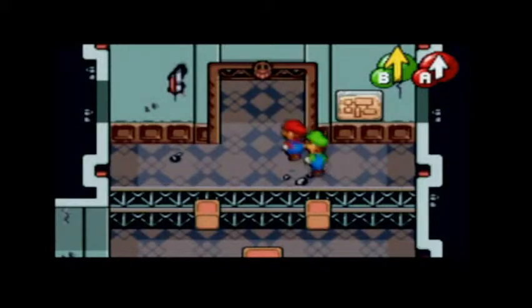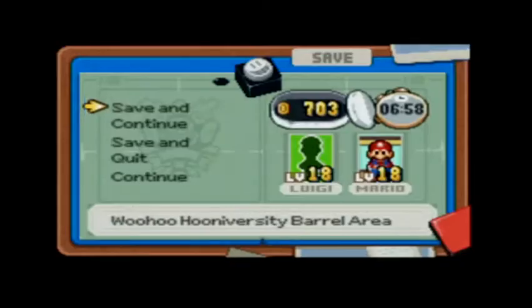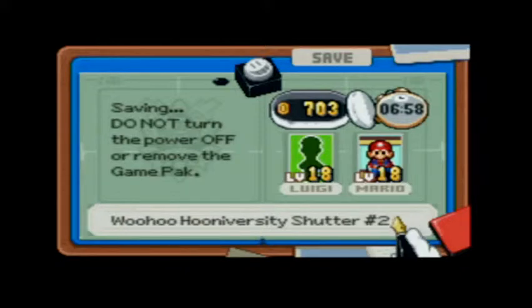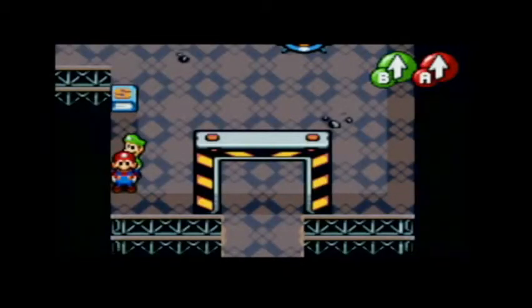Looks like we have to use the super jump. Let's get ourselves a swig of water while we save. I'm just going to see — okay, we still got our audio going. That's a relief.